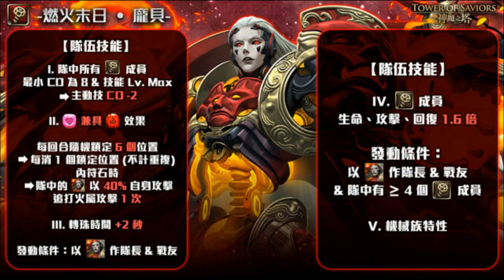Effect number two: heart runes possess the effect of fire runes, giving Pompeii an extra attacking rune type. On top of that, every round, six random positions on the board will be marked — similar to Xia Hou Tun from the Warlord 2 series, but instead of a fixed corner, it's six random positions that change each turn. If you dissolve every rune within those marked positions, Pompeii launches one extra fire attack per marked position dissolved, at 40% of self attack — so dissolving all six gives six extra attacks.